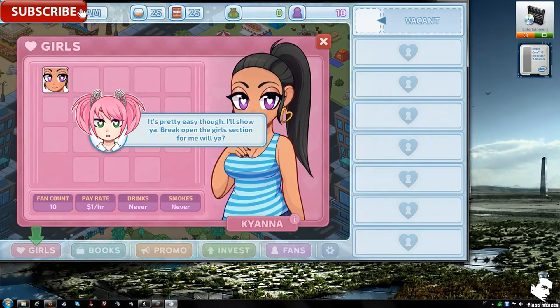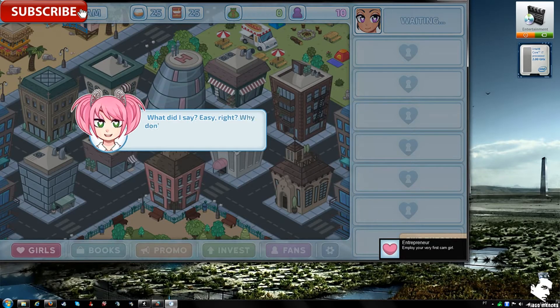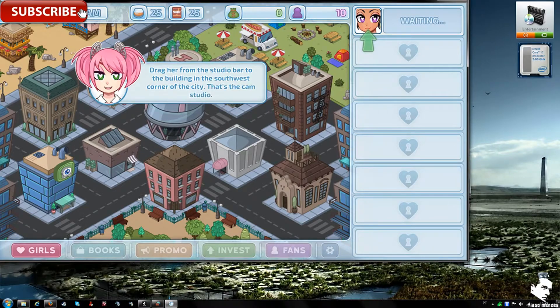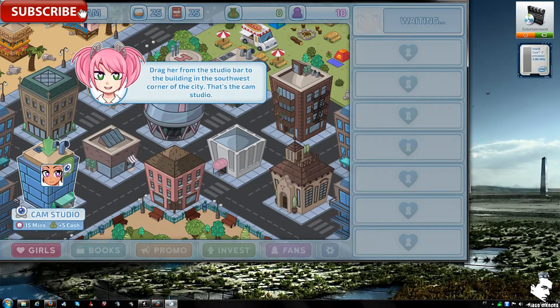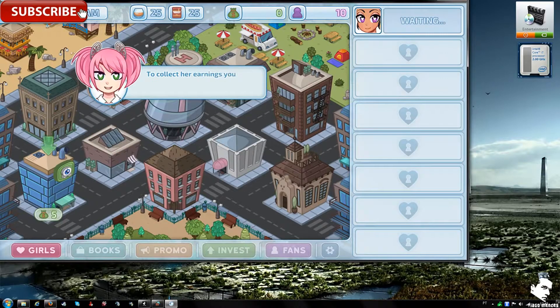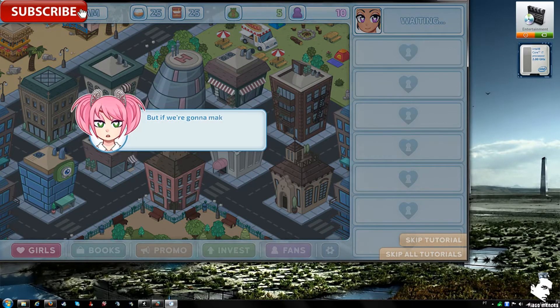Going to the girl section and clicking to open a position. Moving from the studio bar to the cam studio building in the southwest corner of the city. To collect your earnings you gotta click on that building. The game tutorializes clicking the building to generate income.